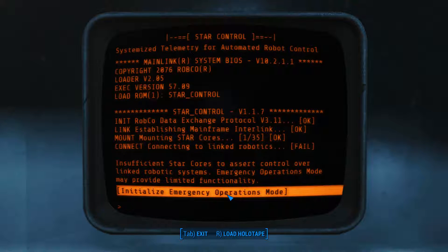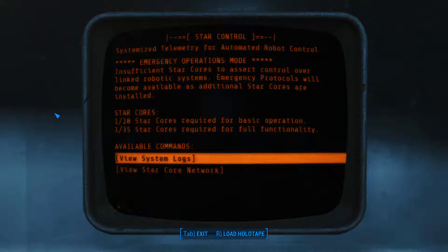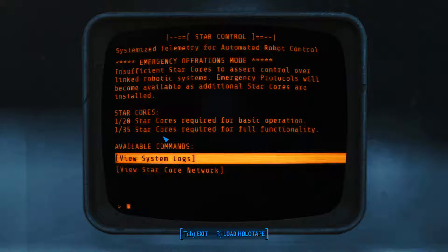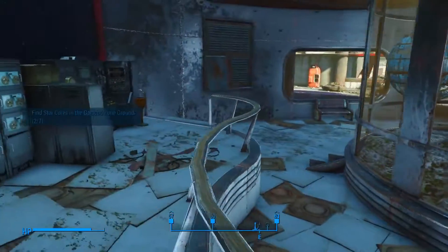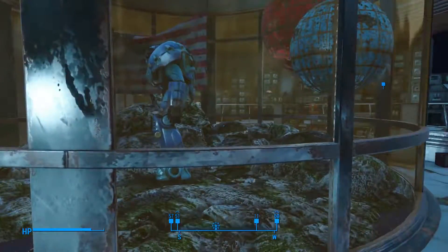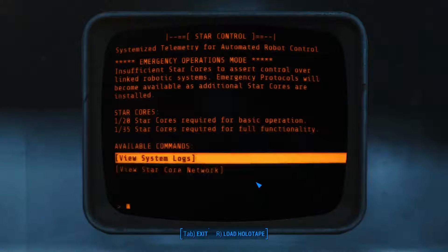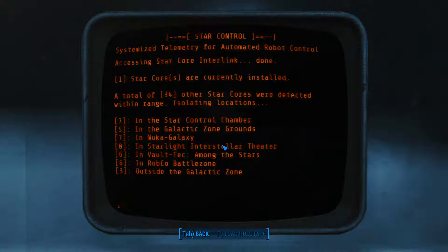Initialize emergency operations mode. I got that on the side there. Basic operation requires 35 star cores. Outside of twenty-five yet. Okay, so we're doing okay right now, and I will not rest until I find them all. It's still telling us to go to the terminal, though, interesting enough. Star core network — huh, and the star control inside the galactic zone grounds and Nuka-Galaxy Seven. Okay, so it's telling us — yeah.